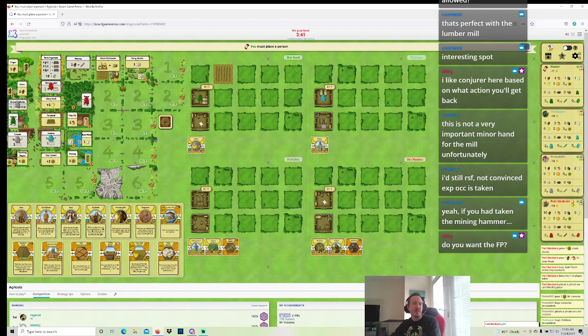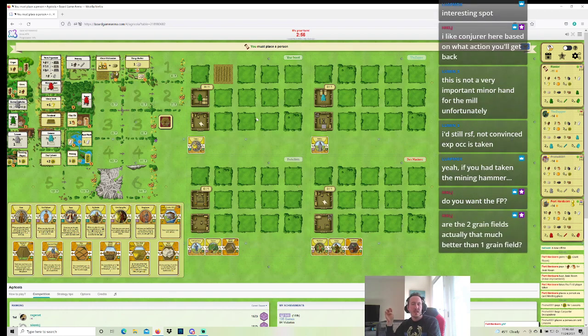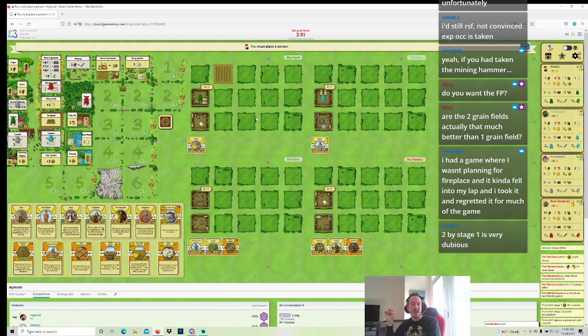Port Hardcore is kind of looking like a player that's going to just take all the wood in the game, which is fine. The player after me got Room Parts, which is part of why I don't necessarily want to fight for a Room. Prohal's going to have Room Parts pretty quickly too. Prohal has a ton of food — Prohal day-labored, and then has taken Reedstone Foods and then played Mining Hammer. Port Hardcore needs food.